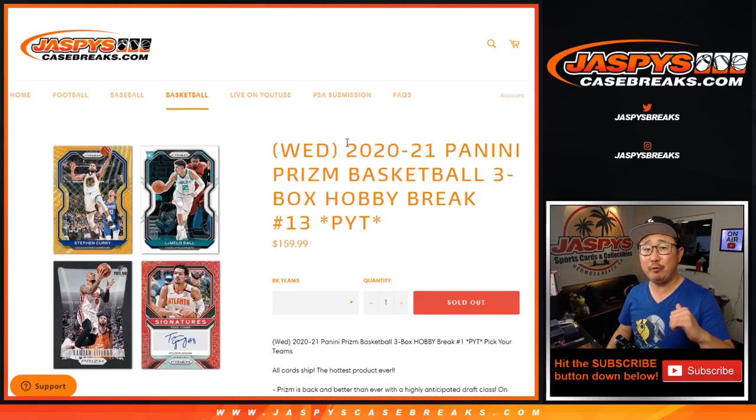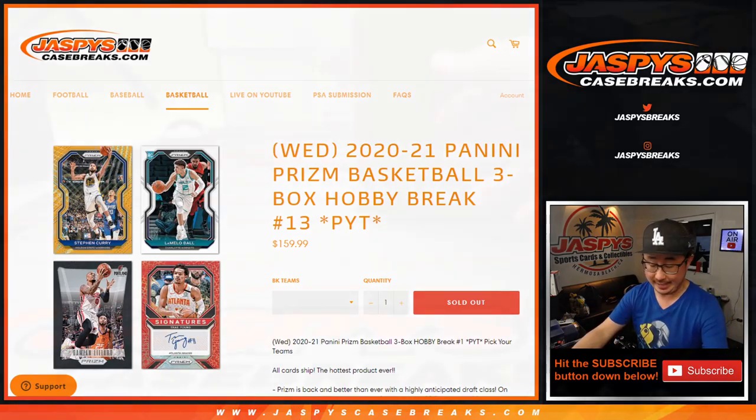Hi everyone, happy Friday. I'm Joe for jazbeescasebreaks.com coming at you with 2021 Panini Prizm Basketball. Three box, pick your team number 13 from a fresh case.